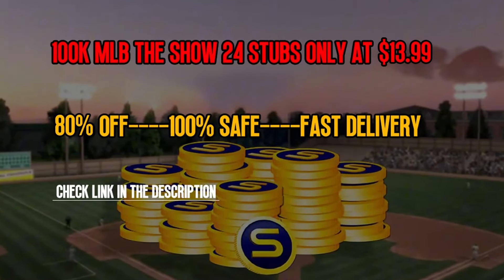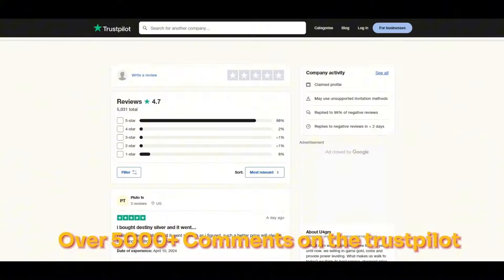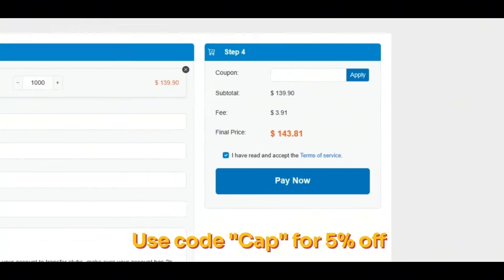Looking for cheap and affordable MLB The Show 24 stubs? Check out u4gm and use code 'Cap' for 5% off. Link in description.